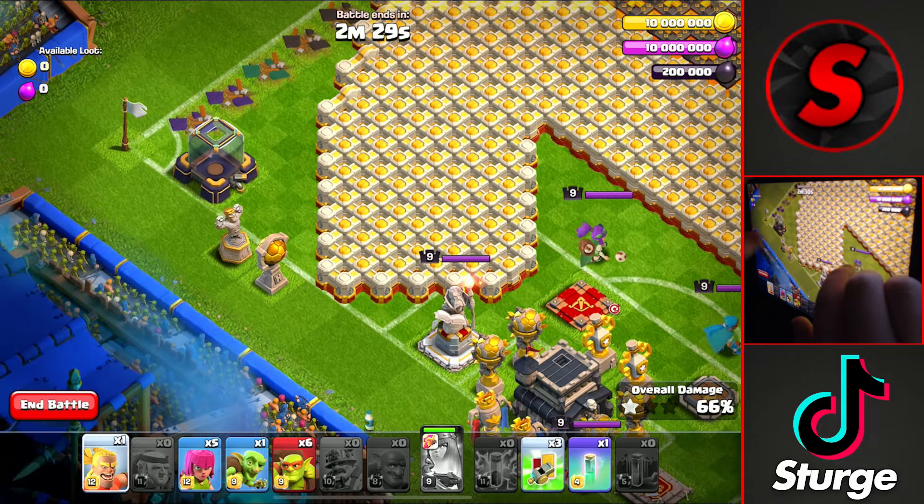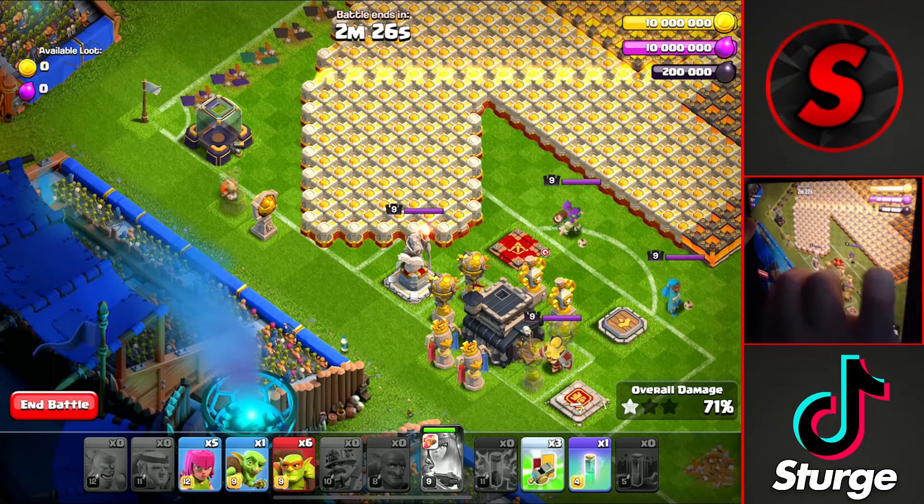Head over to the left corner and drop the barbarian kicker onto his statue to take down the warden.